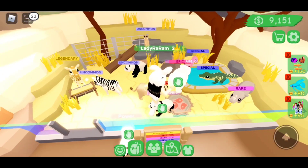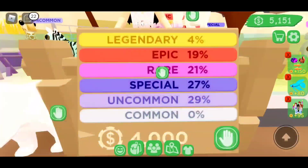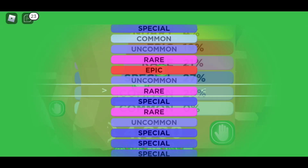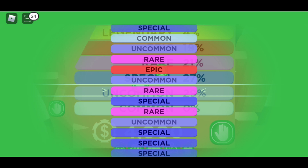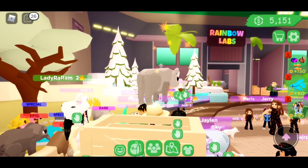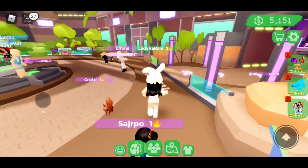Next up we're at the zoo pets, and these are kinda cute, not gonna lie. There's a 4% chance we get a legendary. Oh, we got ourselves a rare. Let's see what this man brings out. Oh, a rhino. Okay, definitely gonna be trading this one off.